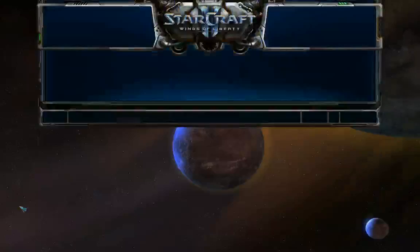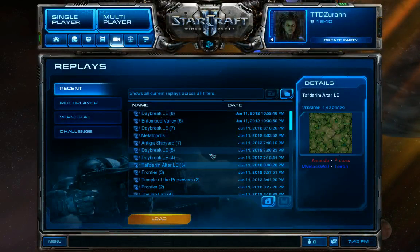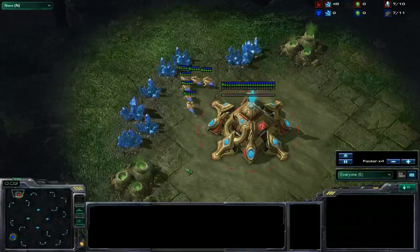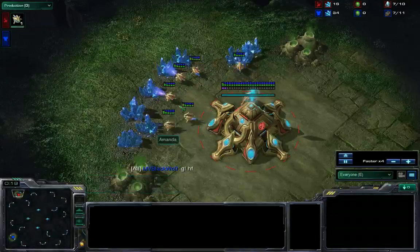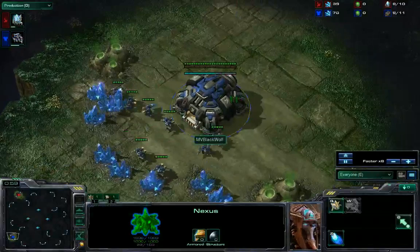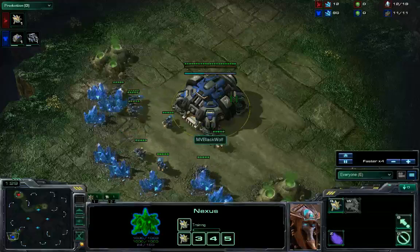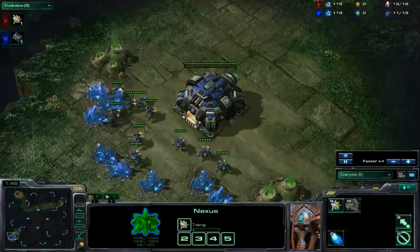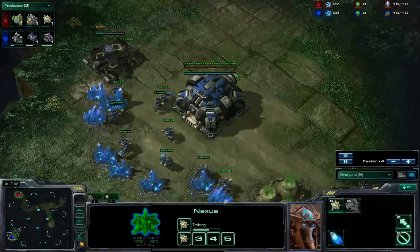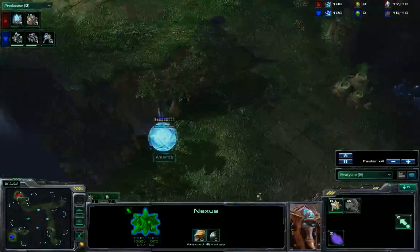We're going to look at one more example of how it got applied before moving into today's concept. This one will be a bit more involved. So again, we're just going to speed along in this game. She is in the top left, this is on Tal'darim Altar. In this game, something we ended up looking at once she got the general idea was some concept build orders and a bit more quality of an overall idea, as opposed to a one base all-in - something that fit her style as a Protoss.